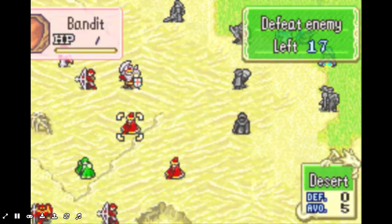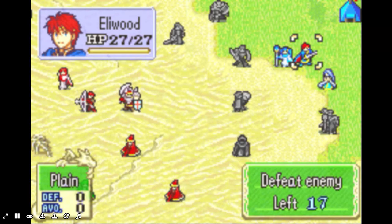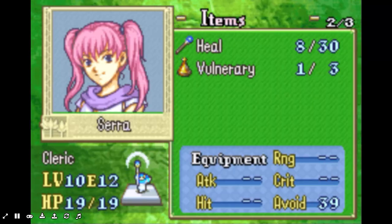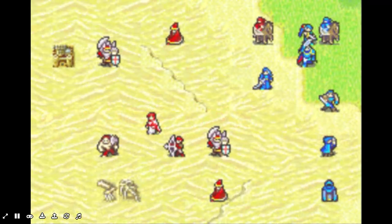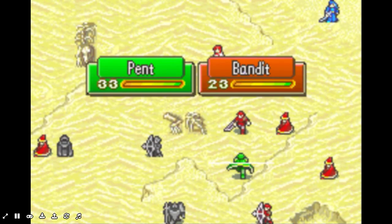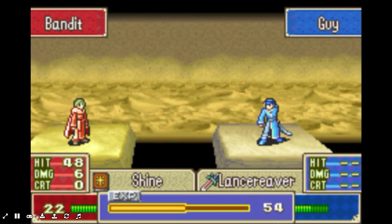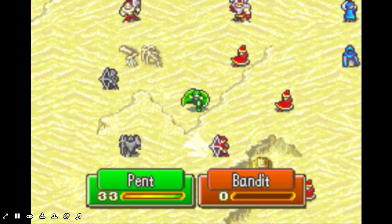These guys have thunder and thunder. They're probably just gonna go for Legault. I'll just move Eliwood a little bit, move Serra over here. Your resistance is 10 — you're not gonna take much damage. Let's see how this turns out. We're actually gonna see Pent fight. His animations are off, but as you can see he is like a meat grinder. He one-shots pretty much all the enemies in this chapter. He is very powerful, as you saw from last episode where I showed you his stats.